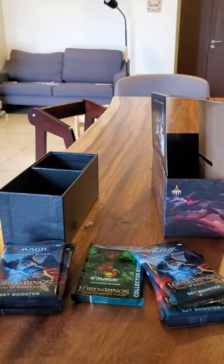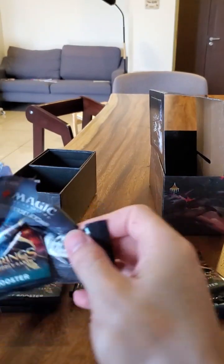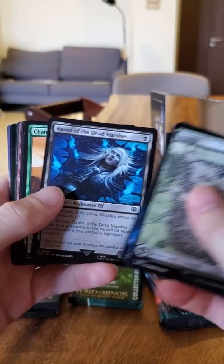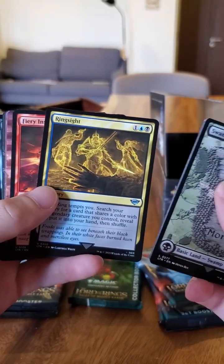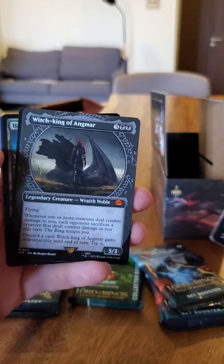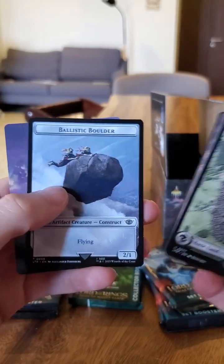Not a bad first pack. Let's alternate — left pile now. Another art card. Check out the mushrooms — I use that a lot in my Jumpstart 30th event for Lord of the Rings. Ringwraith, nice, Fiery Inscription, Many Partings, Gothmog, Witch-King of Angmar — whoa, nice! These are some great set boosters. Shelob — nice. Onto the Marshes, Ballistic Boulder — very cool. Two great set packs right there.